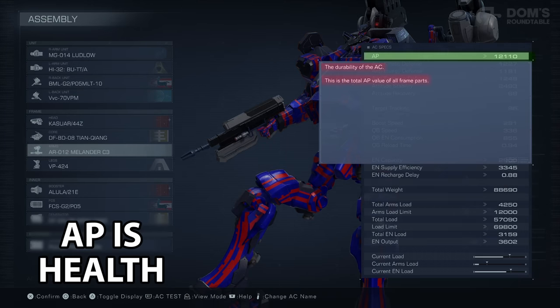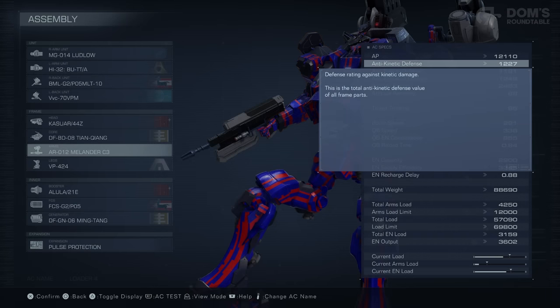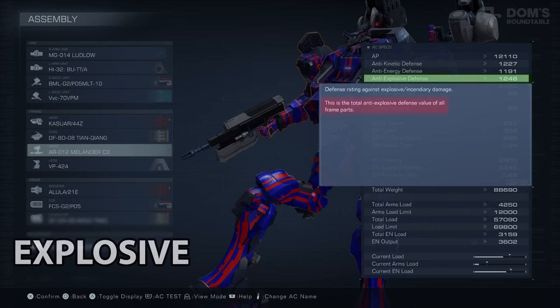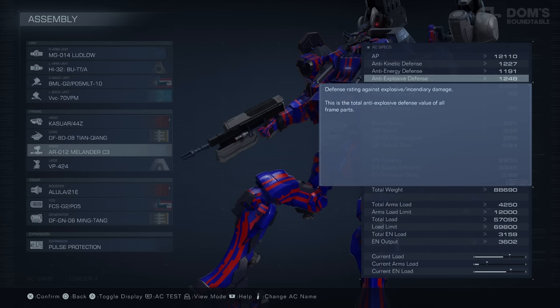Firstly, AP is equivalent to your health. Once this reaches 0, you are dead. Then you have 3 different types of damage in this game: Kinetic, Energy, and Explosive. Each weapon will do one of these damage types, and you have individual resistances to each type.